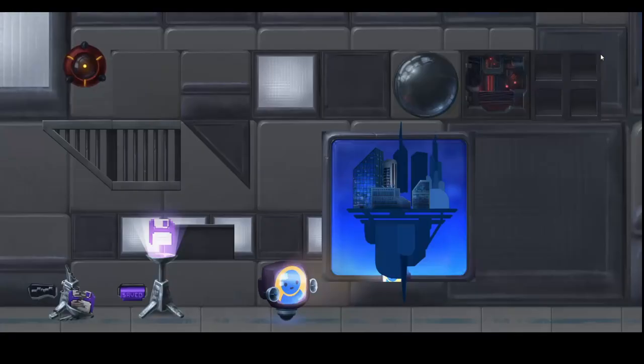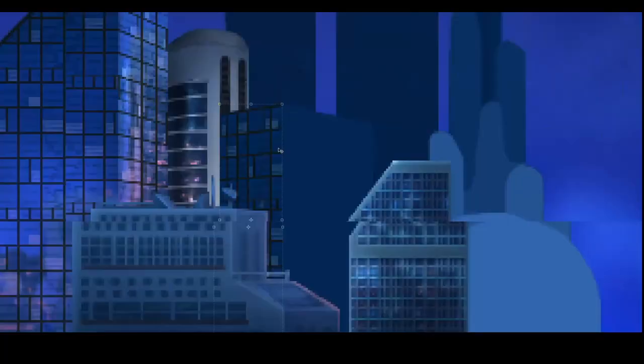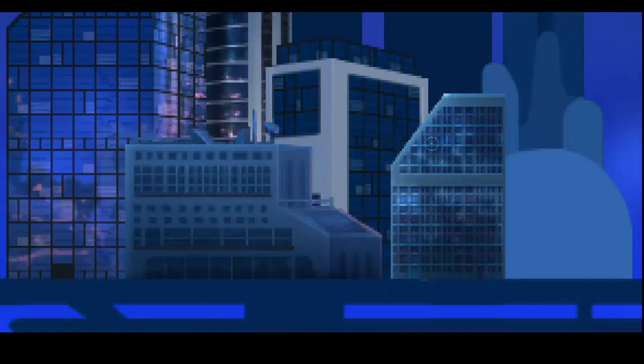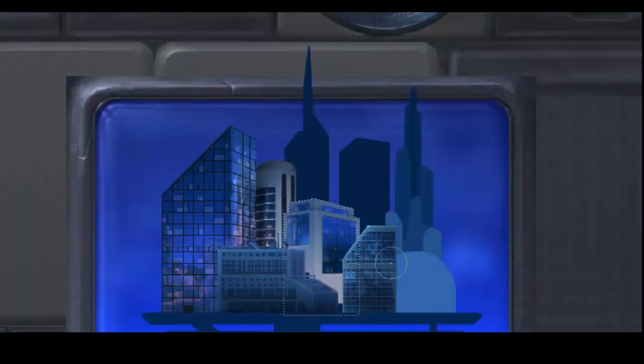Here I painted the next building first before finishing the first one with the reflections, because the reflection of this building should actually appear in the building that is right next to it. So I wanted to get it done first. The reflections are just an additive shape on an additive layer — some blobs that kind of resemble the environment I imagined would be around the city. For the next one, I just copied the same textures again, which helps with timing and also makes everything look a little more coherent.